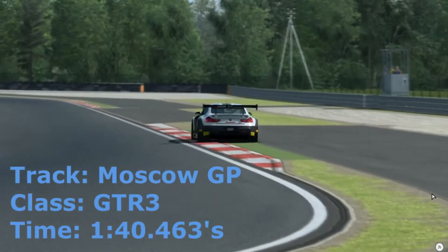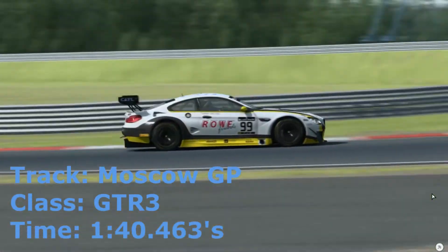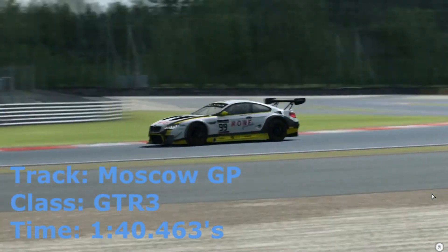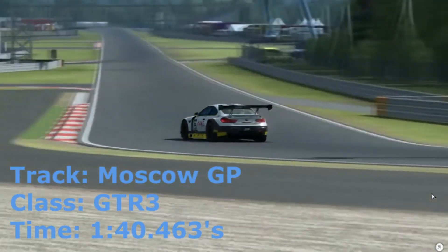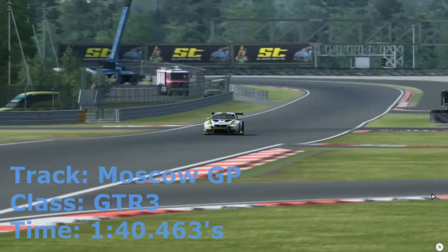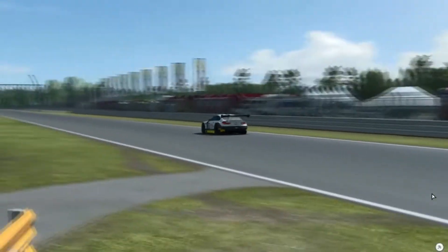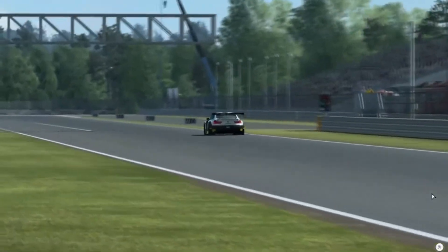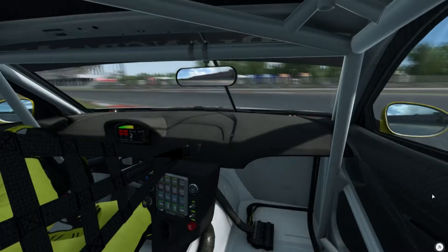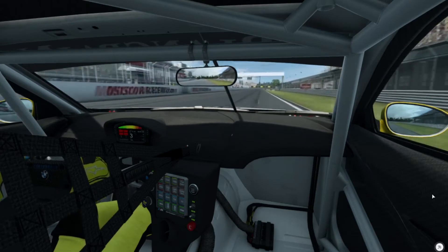Hello YouTube and welcome to another video. At the moment we're driving the BMW M6 GT3, which is the newly released car in the GTR3 pack on RaceRoom. We're currently going around Moscow Raceway, the full version, as we'll be taking this combination around the track this Sunday at Checker Flag Endurance. We're going to go into slow motion for our first lap and then full speed for the next. Very nice interior — well done RaceRoom for the newly released content.